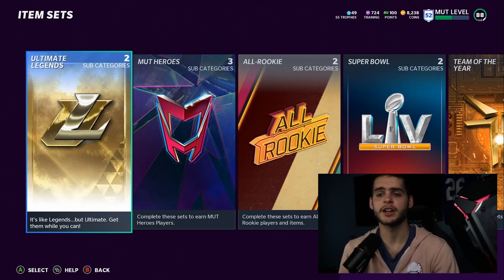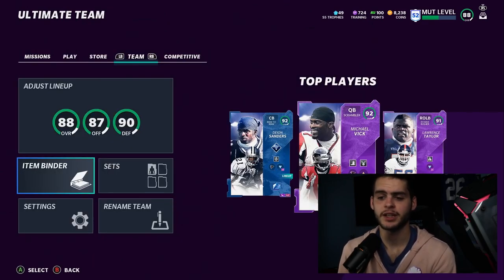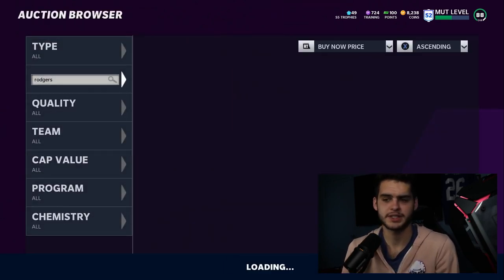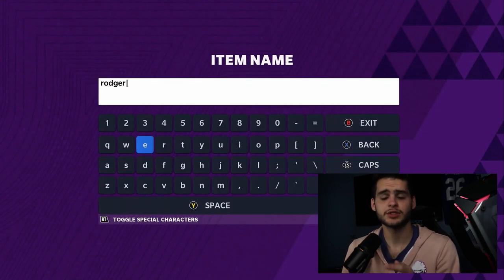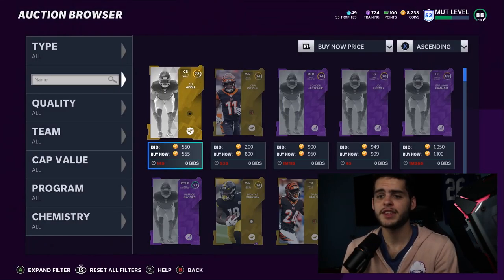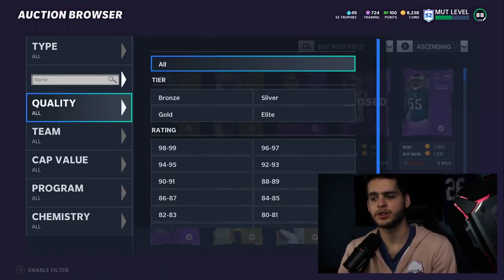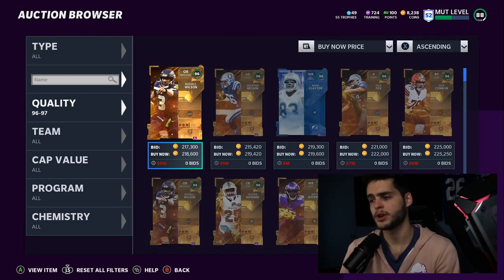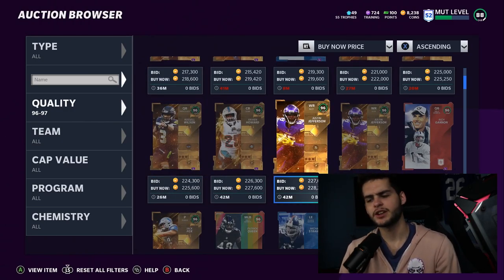The first tip I have for you guys: it's time to start doing team skimming. That's a term I use — it just logically makes sense to me. It's time to start skimming down some players on your team. This is not just about the free agency promo; this is just in general. We're getting lots of new players, so it's time to start cutting out some of those 94, 95, and 96 overall players because day by day their prices will keep going down.